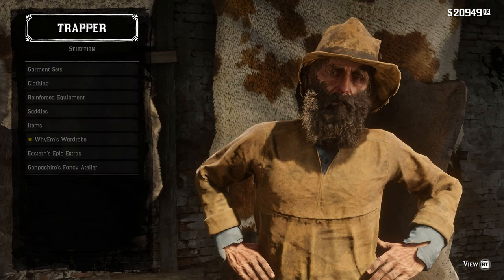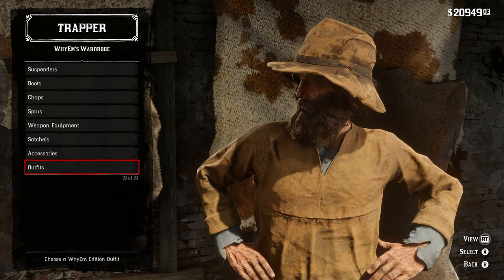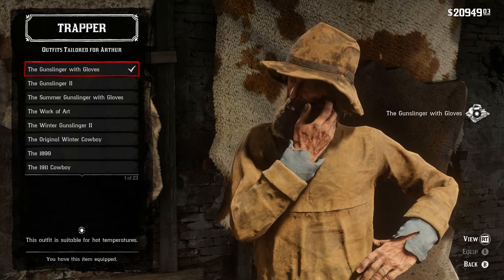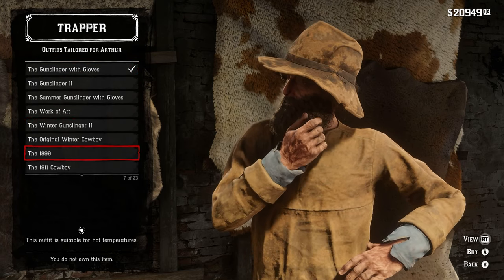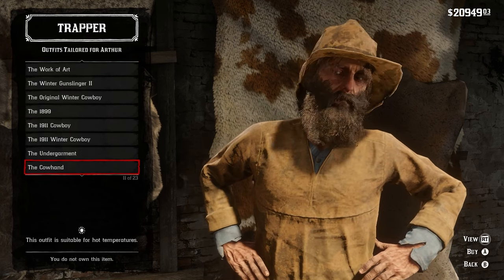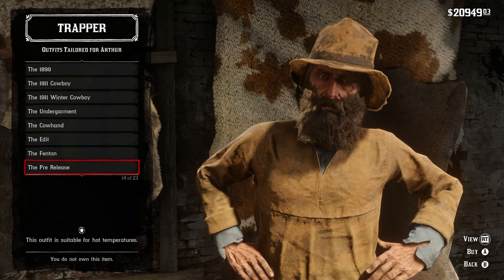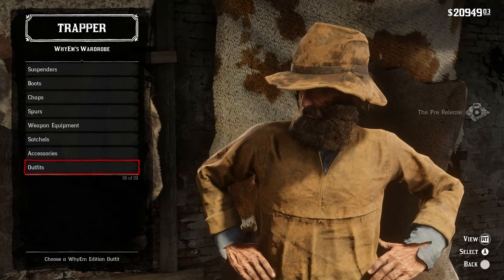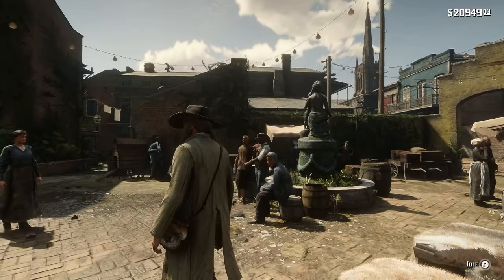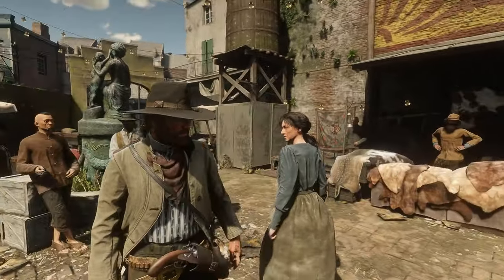There's just a lot to go over. Same with YM's — YM's has over 2,500 different things you can choose from. You also have pre-made outfits: see the winter cowboy, the cow hand, the Fenton, the pre-release. There are some really nice ones in here. We can rock this one real quick — damn, all right.